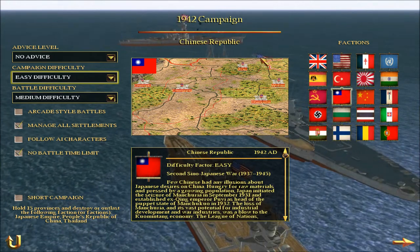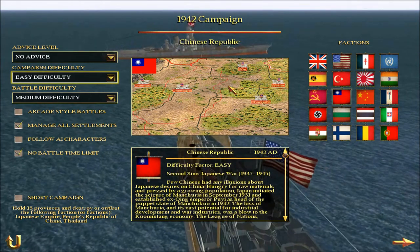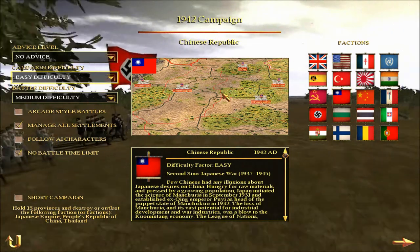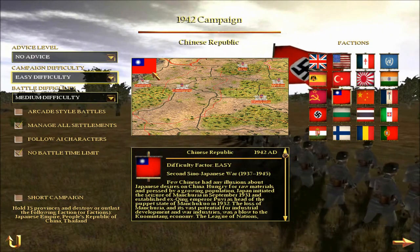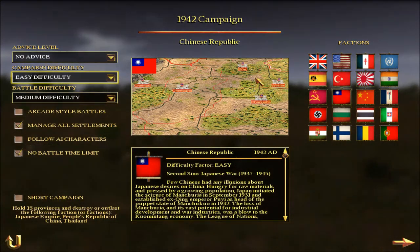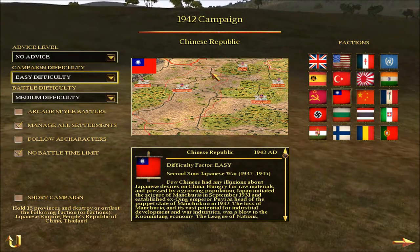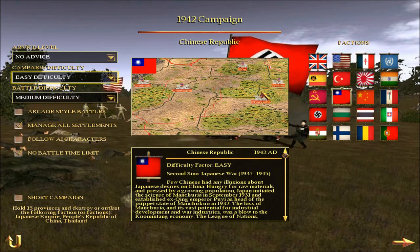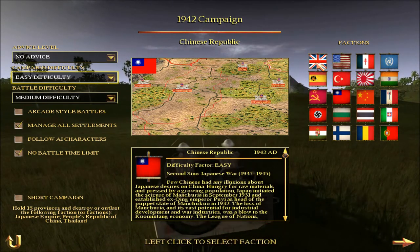Then we have the Chinese Republic — starting with most of China, it's the government faction led by Chiang Kai-shek, also known as the Chinese Nationalists. Before the war they were actually friendly with Germany. But when Japan attacked, relations broke down between Germany and the Nationalists, and instead they allied with the United States. They have German helmets because they imported equipment from Germany prior to the war. During World War II they are allied with the Allies, and they are the people who control Taiwan today.